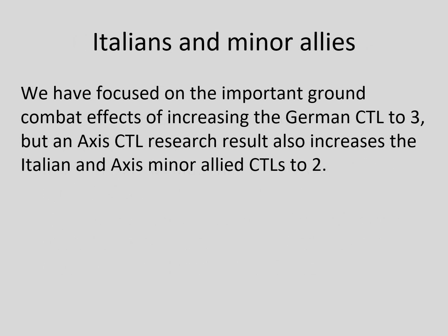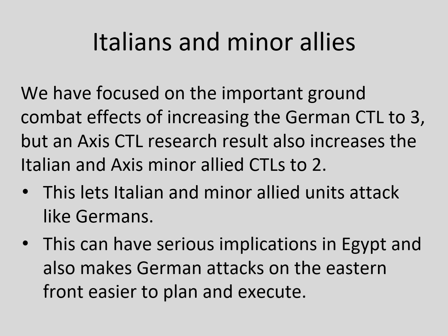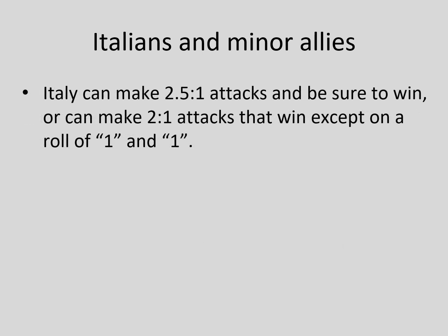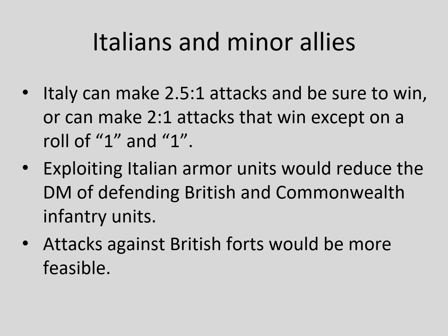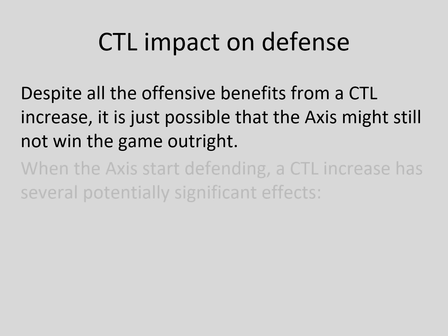The impact of an Axis CTL research result on Italian and Axis minor allied CTLs is also significant. Italian and minor allied units would attack like Germans normally do. This has serious implications in Egypt and also makes German attacks on the eastern front easier. In Egypt and North Africa, Italy can make guaranteed 2.5-to-1 attacks or make slightly riskier 2-to-1 attacks; even 1.5-to-1 attacks can be tried. Exploiting Italian armor units reduce the DM of defending British and Commonwealth infantry units. Attacks against British forts are also more feasible.